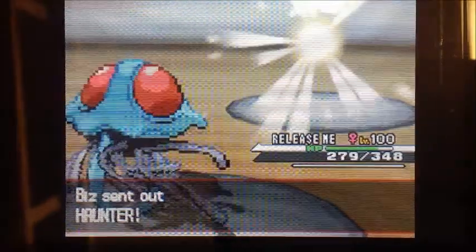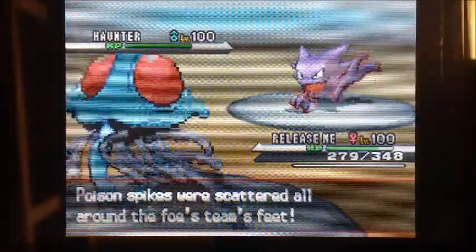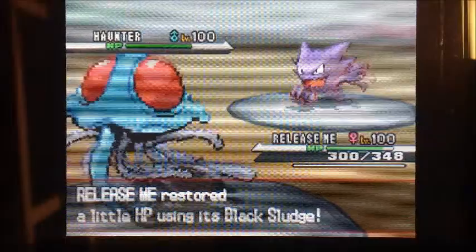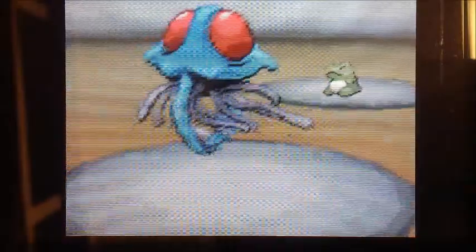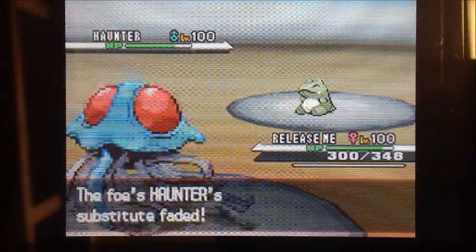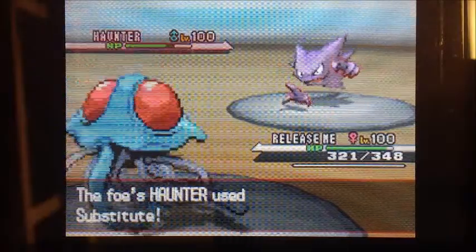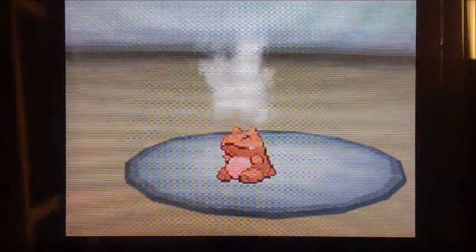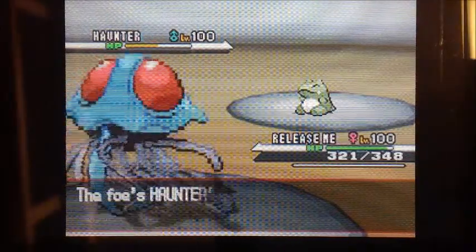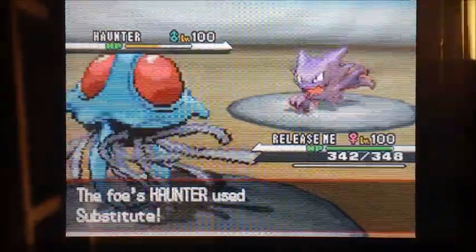He brings out his Haunter. I had no idea what to expect with this — I found it weird that he went with a Haunter and not a Gengar. He's going for Substitutes. Haunter's pretty fast, outspeeding my Tentacruel, whose base speed is naturally quite high, but Haunter's is as well. His defenses are really bad though, so even though Scald in the Sun is weaker than Ice Beam, the Substitute fades in one shot. I have no idea what he's planning to do with this Haunter, so I'm content to keep chipping away with Scald. Tentacruel is healing up quite nicely back to almost full.